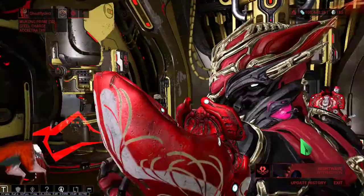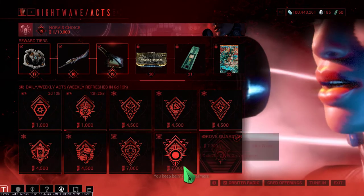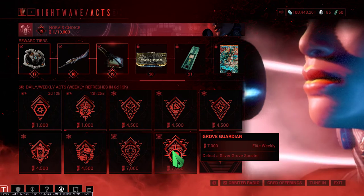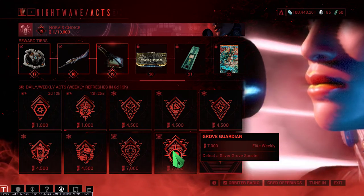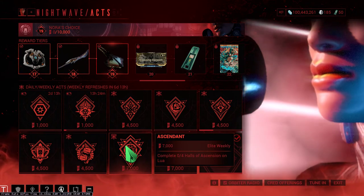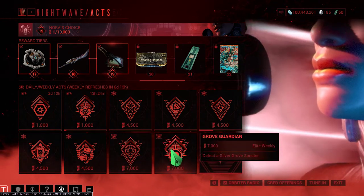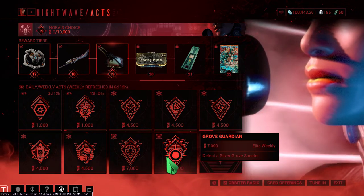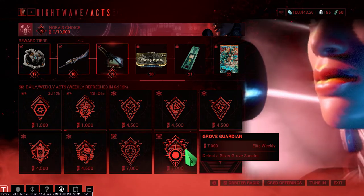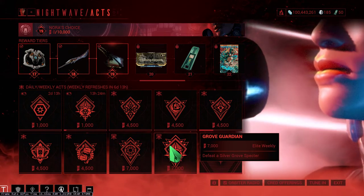Weekly changes in Nightwave. This week we have to defeat a Silver Grove Spectre as an elite weekly for 7000, and another 7000 for four Ascension Halls in Lua. This one is a little bit tough because you have to get the apothecary etc. and then go to Earth and find the particular place to put it — it's complicated.